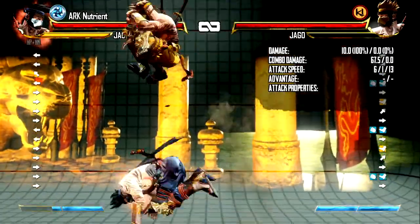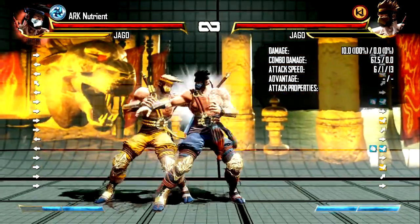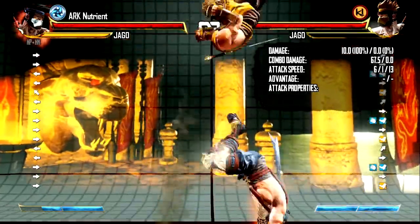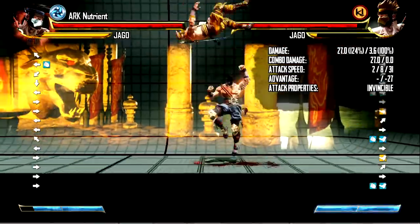This is a pretty reliable setup. Generally people always do medium and heavy DP for the added invulnerability, but in this case, since this seems to be some type of arc or hitbox issue, light DP is the only one that will get them out.